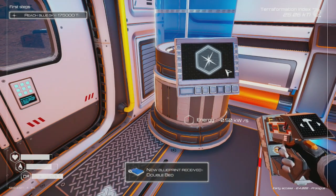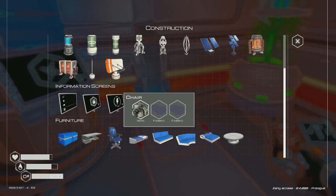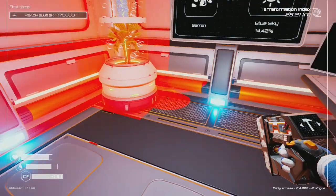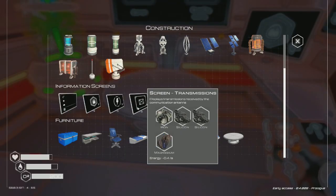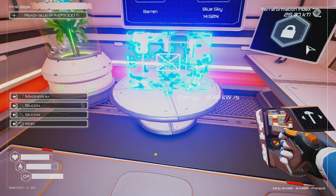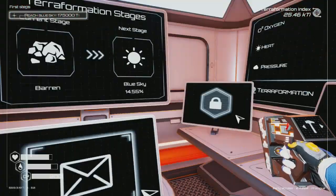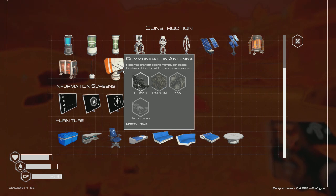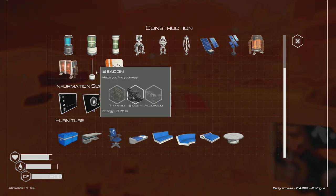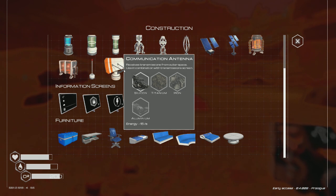I can't move things around, so here's what we're going to do — we're going to get ourselves a table right there, and with that table we're going to build ourselves a transmission. There it is. That's the communication screen, just for messages. In order to receive messages we also have to build a communication area and a beacon — beacons help me find my way.